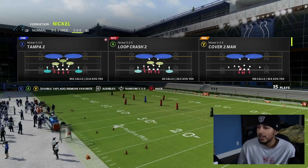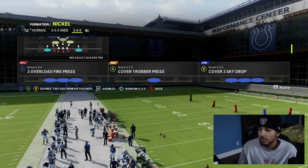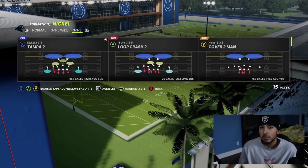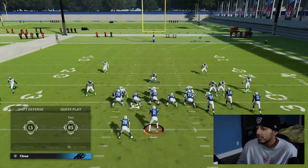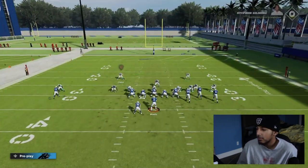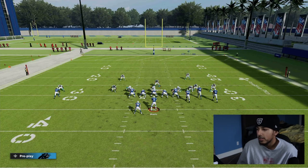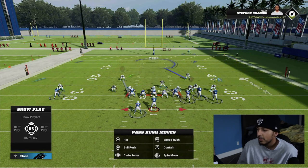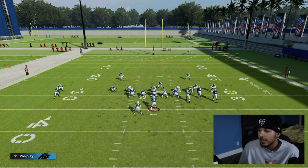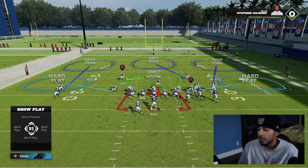In my last couple Tip Tuesdays I made a brief mention of Cover One Robber, so here we are again with Cover One Robber — this is where you can use your Three Wreck. See right here, guys — Cover One Robber. Here is the Three Wreck. I'm just going to show you what it looks like. Don't worry about the coverage; this is solely focused on the Three Wreck. I run a 3-3-5 Wide and this zone helps me a lot defending all the underneath stuff.